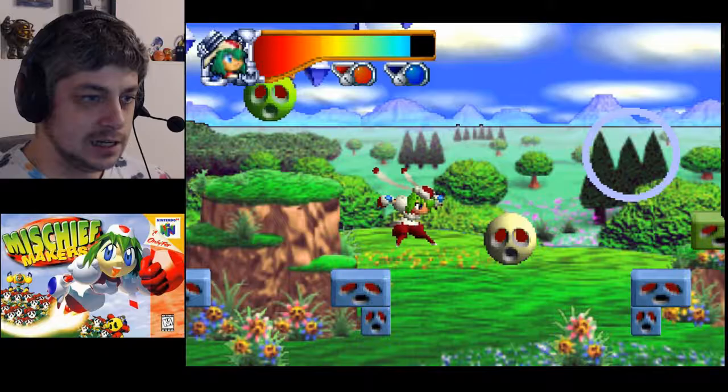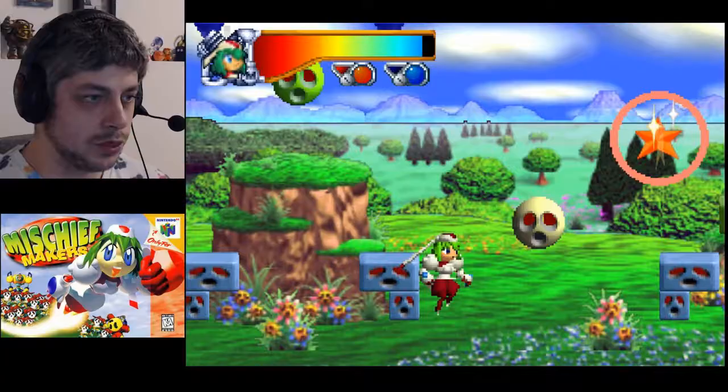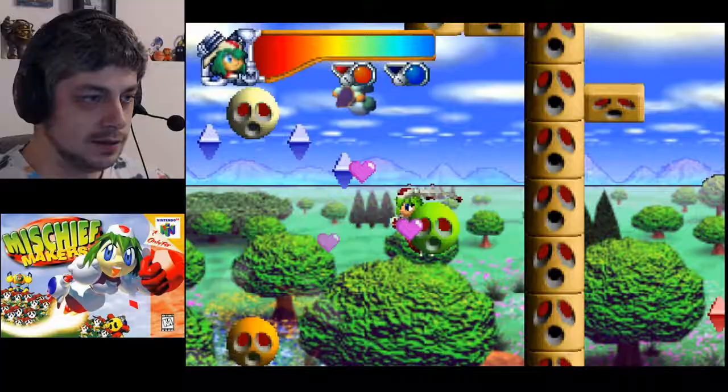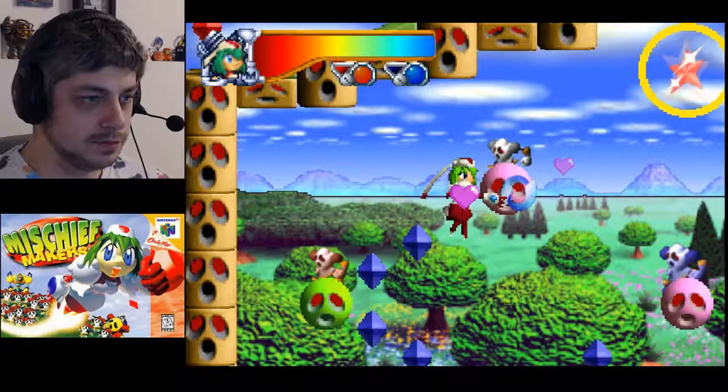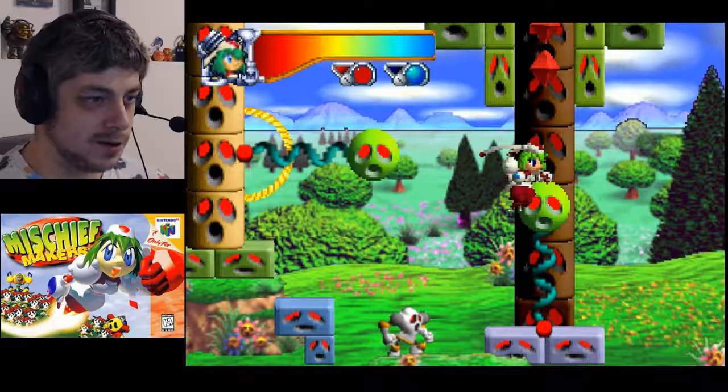So what we're learning here is you can shake lots of stuff and different things happen. We grab this ball, shake it, and it makes a little star up here. You can also throw these balls to kind of push yourself off and get all these gems. Let's see where these stars are. Here's some more rides - we're at a theme park after all!